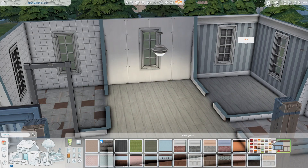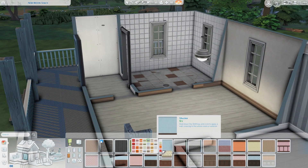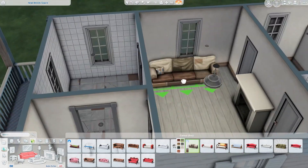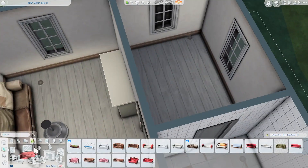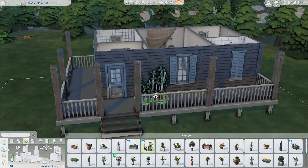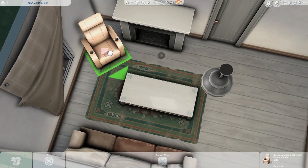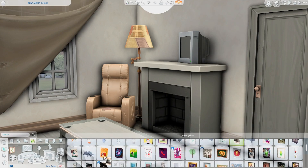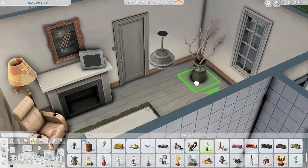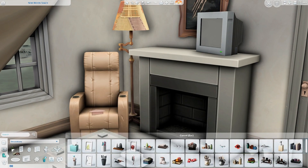Here you can see the floor plan has come together. I have a little room for a kitchen, and this big room in the center is going to be the living area and dining room. There's a small room for the bed — just fits the bed and a dresser. I ended up making the bathroom an ensuite rather than having two doors right next to each other, though you can move the door if you prefer.